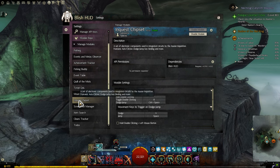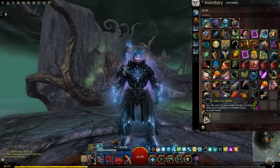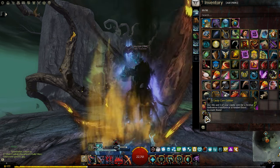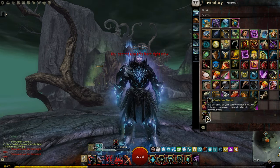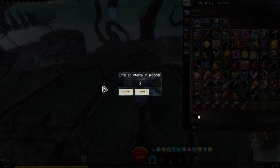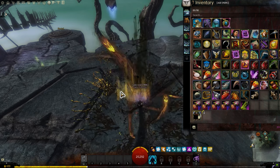The add-on is called the Inquest Chipset. It's an auto-clicker where you can set a timer — you can leave it to click on the Candy Corn Gobbler for you and it'll stack the buffs. By the way, you can stack buffs for up to seven days in Guild Wars 2. You can set the interval time — for example, I'm going to set it right now to five seconds, which is the cooldown time you need to reuse the Candy Corn Gobbler.